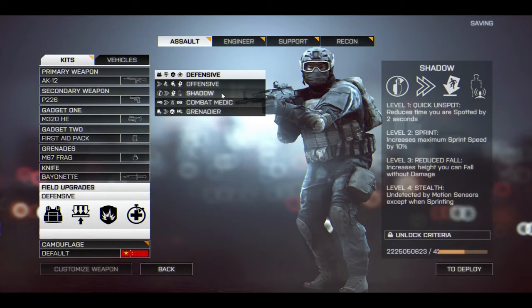If I had my way, I would rearrange shadow so that level one is sprint, everybody starts off faster. Level two is stealth, so you don't have to worry about motion sensors at the second level. Level three is quick unspot, reducing your spotted time by enemies. And level four could be something new, maybe reduced thermal signature, so you don't show up on thermal sights or vehicle thermal sights quite as much. I think that would make the shadow a much more enticing field upgrade to pick.